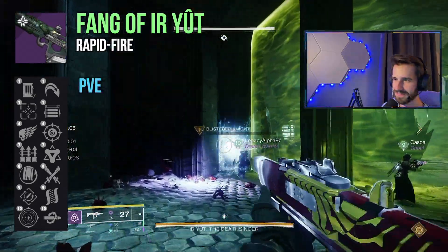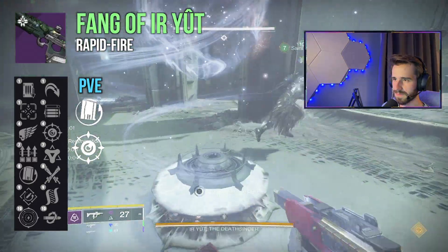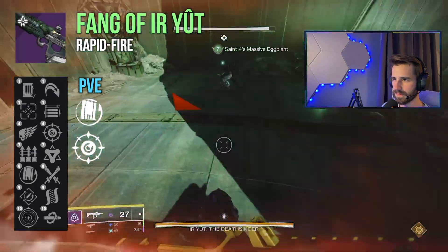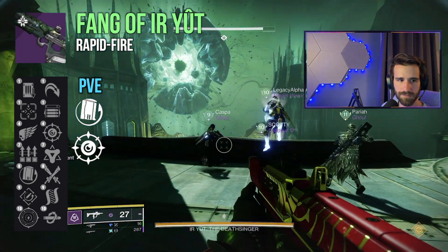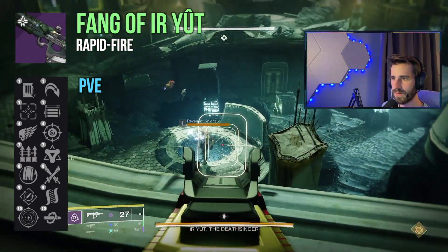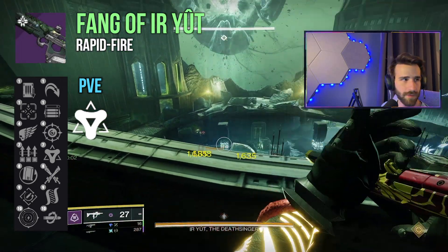Now for PvE, you've also got some good options. Rewind Rounds and Precision Instrument look like a good pairing. Rewind partially refunds your mag as you continue to land shots, and Precision Instrument grants increased damage as you continue to land headshots. Sustaining your magazine while also buffing damage is incredibly synergistic, and I could see this being really helpful in Grandmasters for uninterrupted damage to barrier or overload champions. You've also got Golden Tricorn, which you can amp up to 50% extra damage, which would be pretty doable on Strand.